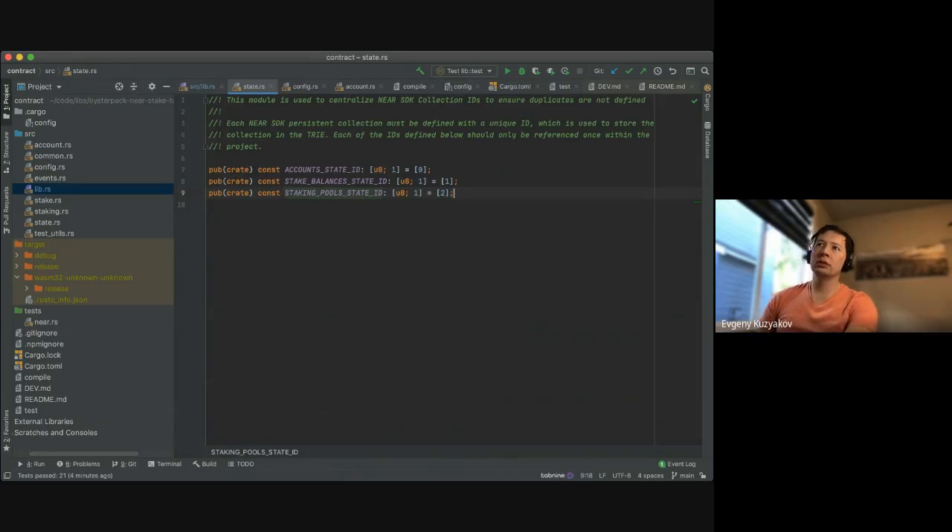We have another set of staking pools which use a state ID prefix. This is a different but cool way of doing prefixes — it basically means a slice of size one of u8. So it's pretty much the same as writing b"\0". Both will be static — this approach is fine too.